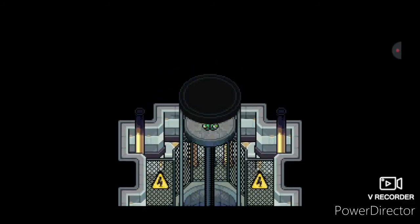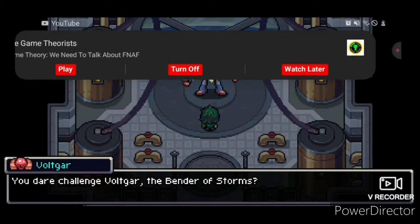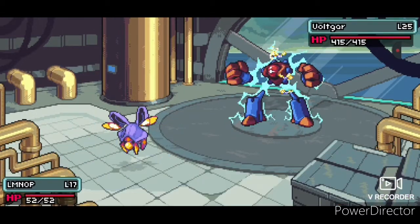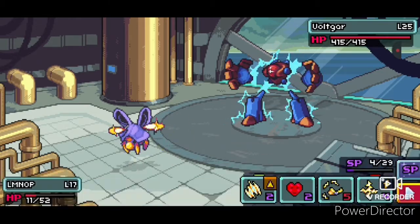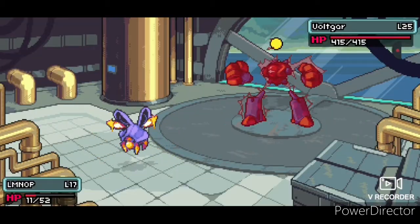Things did not go to plan — in a good way, oddly enough. Vampire alone brought Voltcar to minus six accuracy and minus six defense, got into his second phase with Scratch, and then used Cute Bows two more times before fainting.